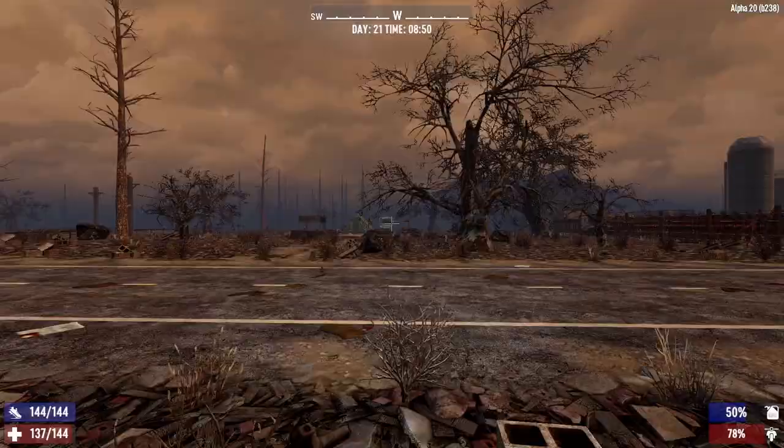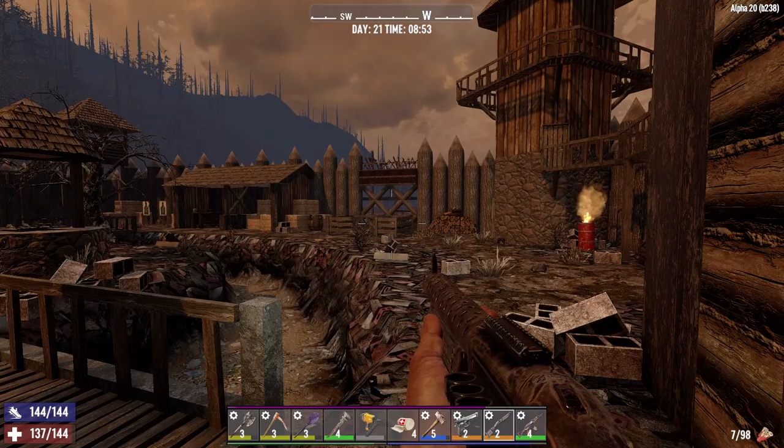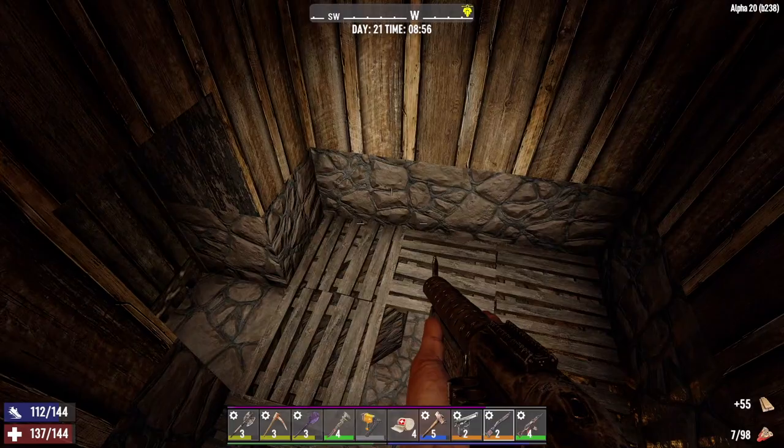Oh, there's a bear. Let's just get in here quickly. Close the door. Alright, we'll worry about that bear when we leave. Let's raid this place — it looks like it's changed a little bit. There was never a forge right here. Scrap the nails, take the wood. Let's get up here.